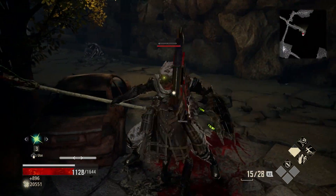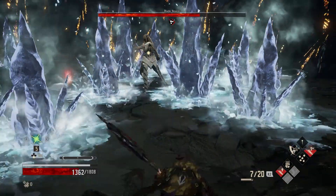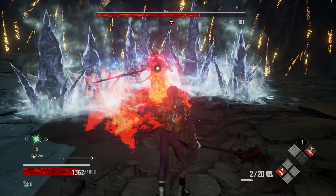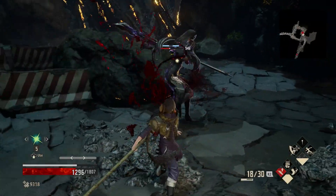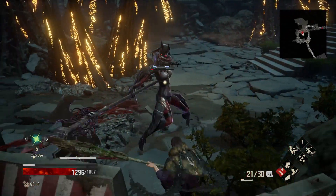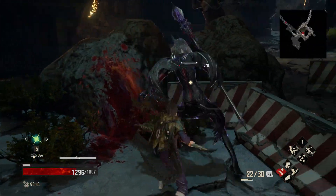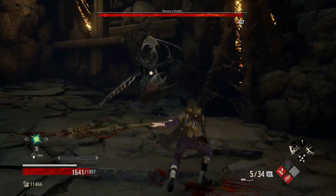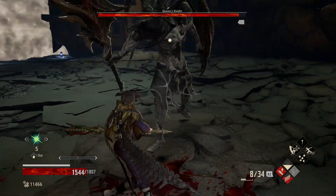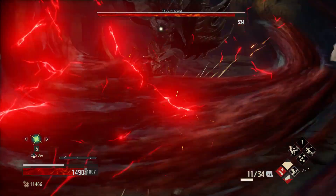It's better to block because it doesn't consume stamina, it keeps you in position, and it's very good for backstab fishing. Backstab can sometimes be hard to learn depending on the enemy and how they position. Blocking is also a lifesaver after using a drain attack or missing a parry because it cuts off the recovery frames. Same thing after casting a spell.